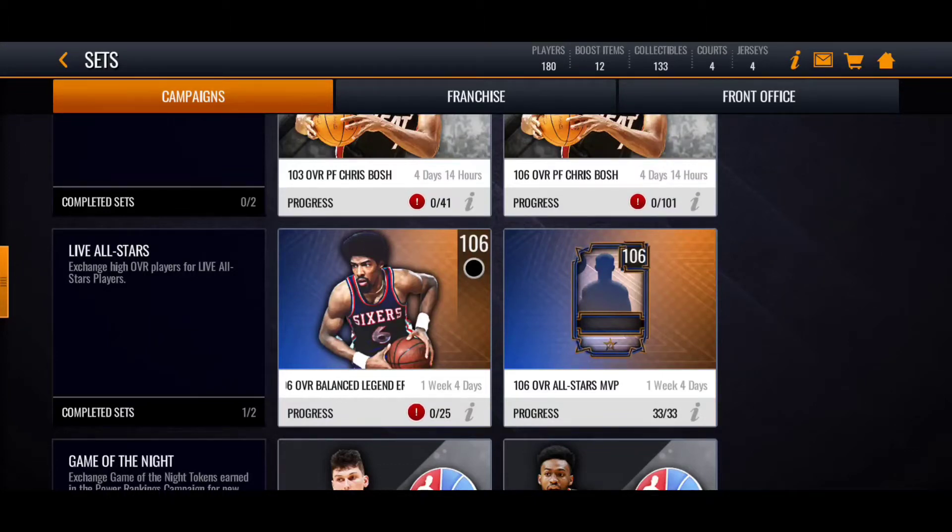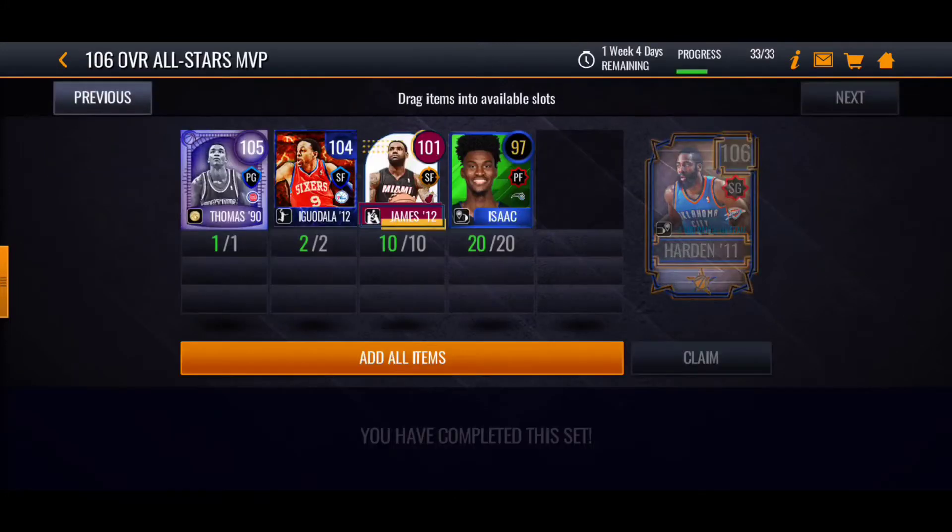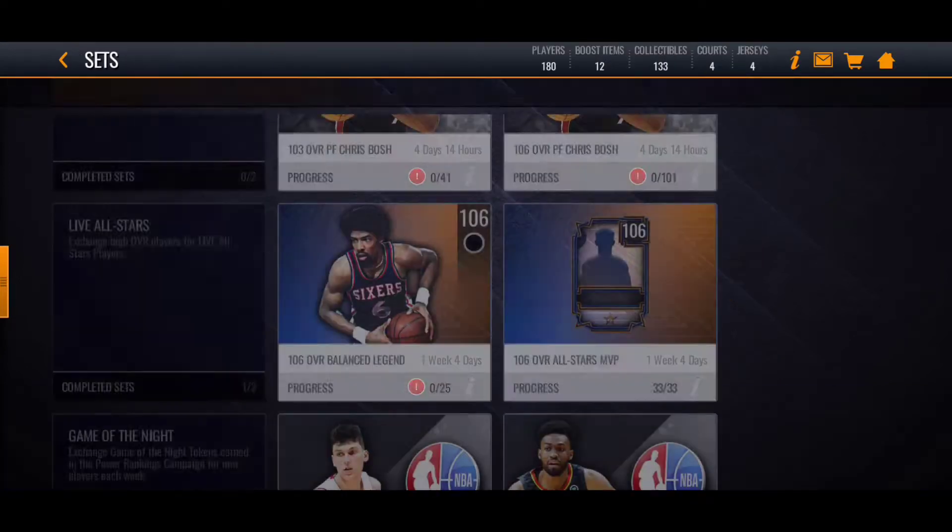It's the Live All-Stars set — you're trading tight-rated players for a Live All-Star player. It's gonna cost you a bit: one 105, two 104s, I think it was like 101 to 103 or something, and then maybe like 96 to 99 — 20 of those — and then I got my 106 James Harden.